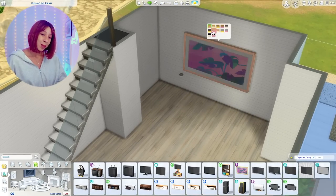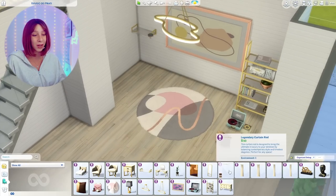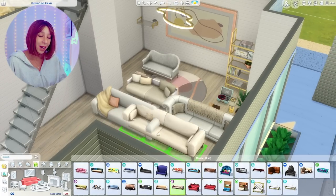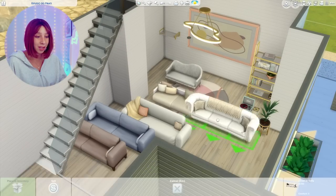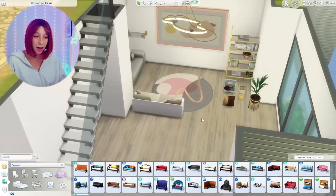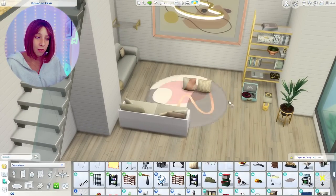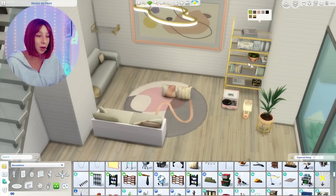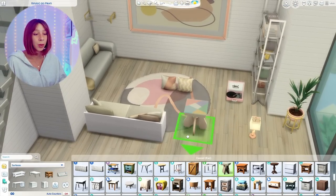I jump around in this build a lot. I was working on the office and then I got over it, so I went and moved to the living room. I was trying to decide which couches to use — a lot of these couches look very similar in swatch so I was having a hard time choosing. I think we end up using the ones from modern luxe. I tried to use all of the modern luxe stuff in this living room.